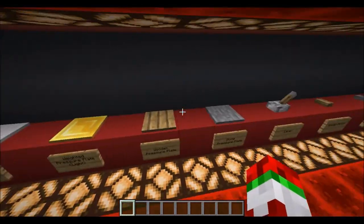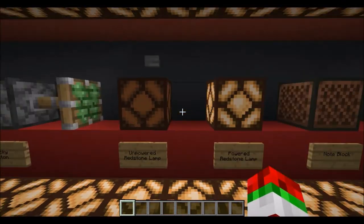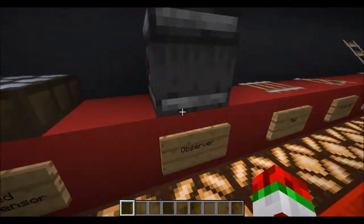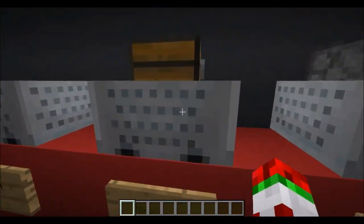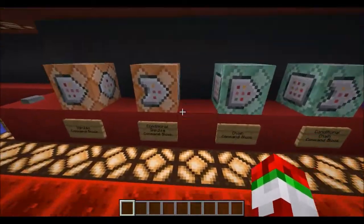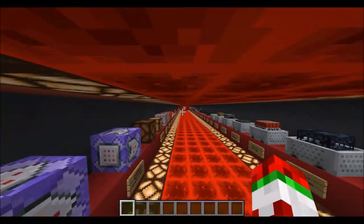The weighted pressure plate now looks gold. Redstone lamps look cooler now and are more usable in building. Minecarts have changed — the dots are now more visible, though I don't think that's better. Boats have changed a lot — they now have the new oak texture. I love the new planks texture, so much better than the old one.